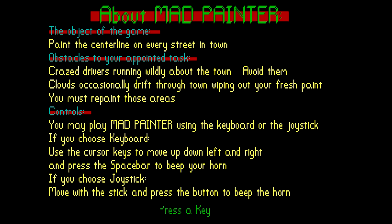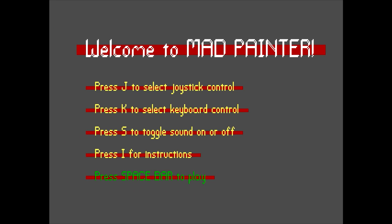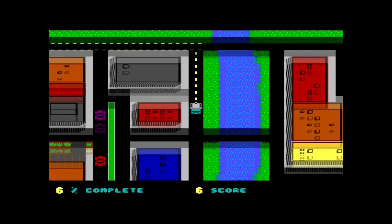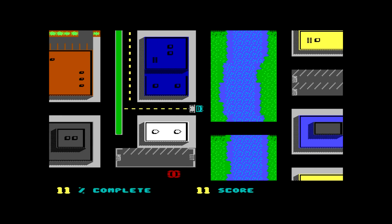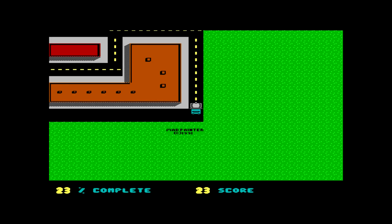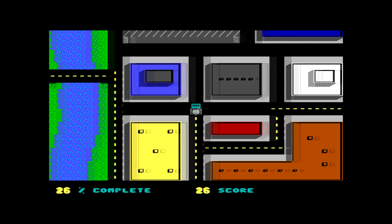Clouds occasionally drift through town, wiping out your fresh paint. I'm guessing they rain on the paint. Isn't the paint they use for drawing those lines really resistant to rain? Keyboard control and spacebar to play. So this is kind of like an inverse Pac-Man, almost.